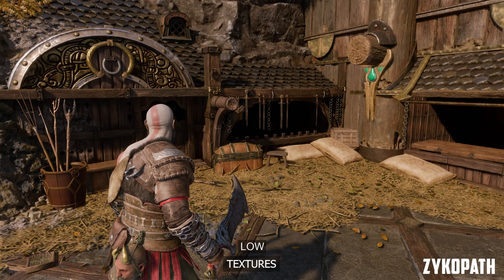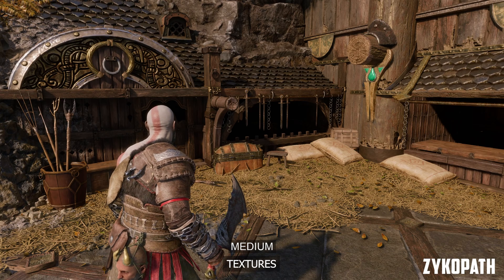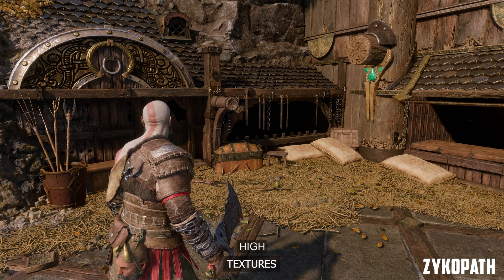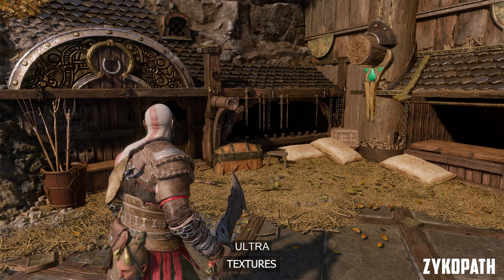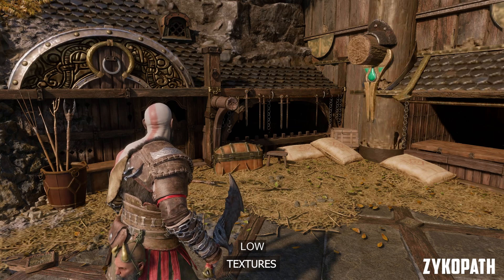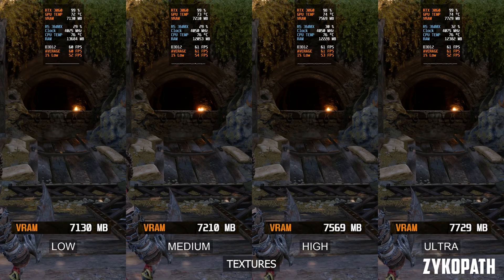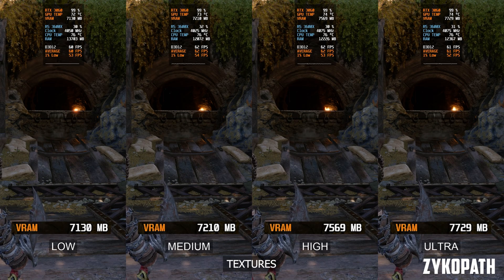As for textures, each option has a gradual and meaningful improvement to image quality, and ultra has the least improvement to texture resolution — but the improvements are still there. The VRAM difference between the options is very small. And even on low, the game uses 7GB of VRAM, which explains the 6GB VRAM lock for this game.